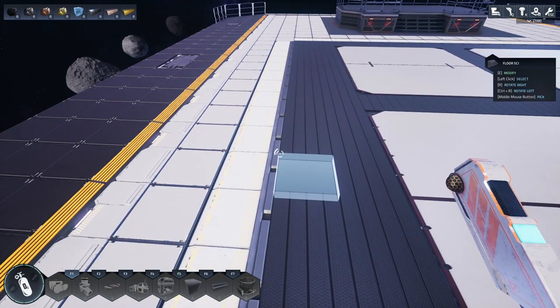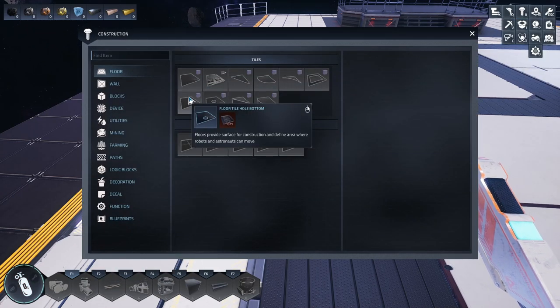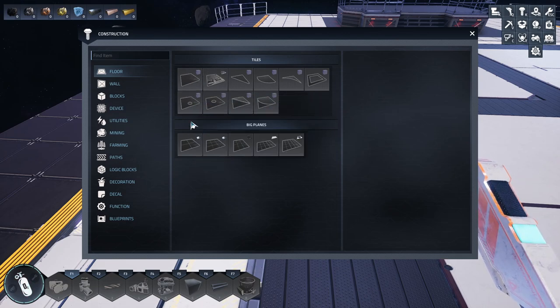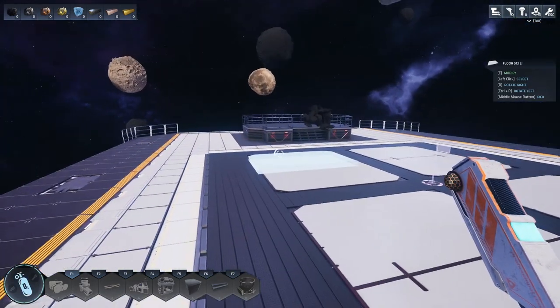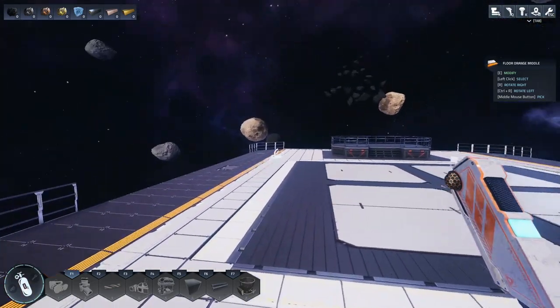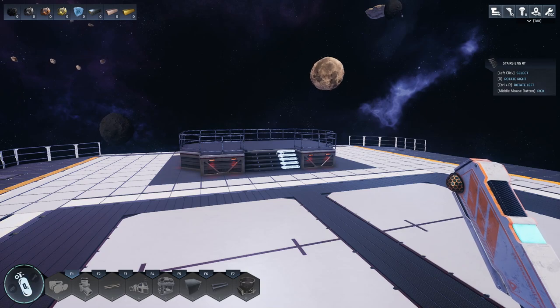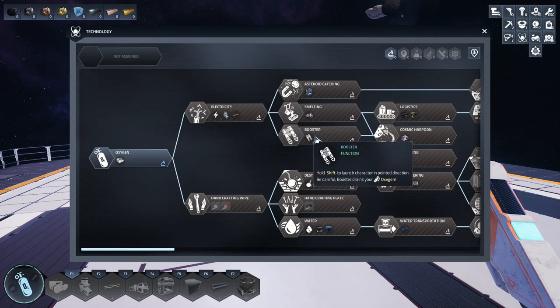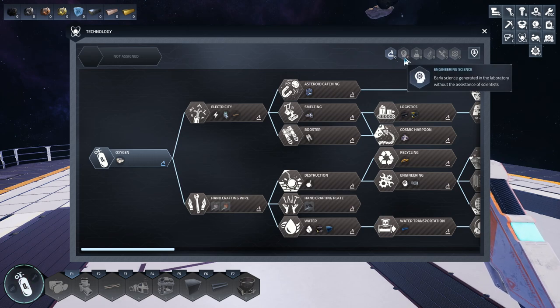In my first playthrough, one thing I didn't realize is these floor panels are actually unlocked already. Going to the building menu — yeah, that's going to be the basic research, but we get the floors right away so we can start expanding. I got through most of production while still on a small cramped platform. The research is actually fairly similar to Captain of Industry, with different tiers of research points.